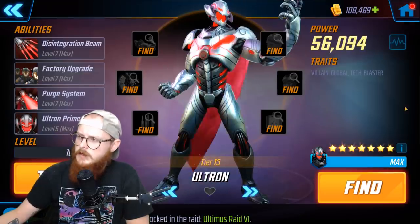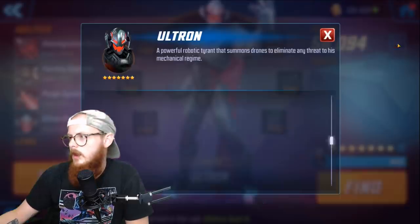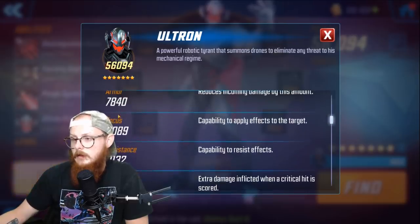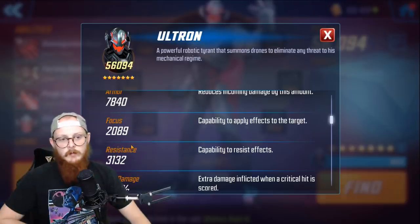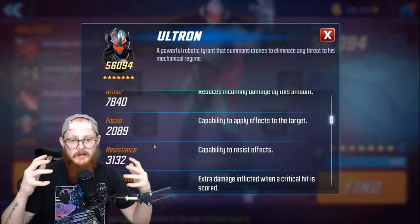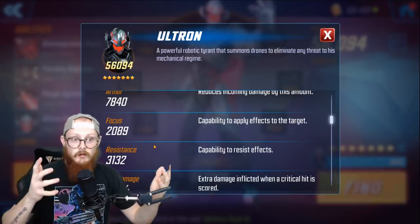When I leveled Ultron to 71, his health, damage, and armor didn't change that much, but what changed a lot was his focus and resistance — they had big jumps. His focus was at 1700 and his resistance was at 2800, so each went up by 300. That puts him at 2000 focus and 3100 resistance, which is really, really high.